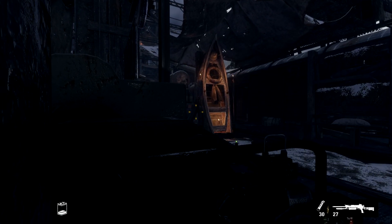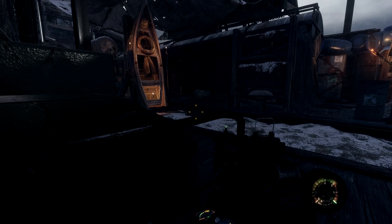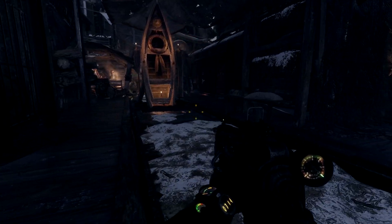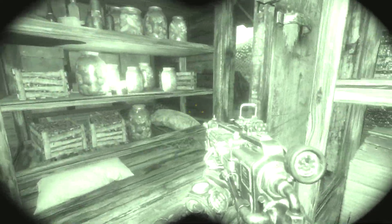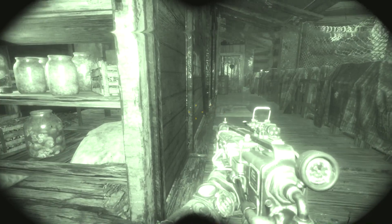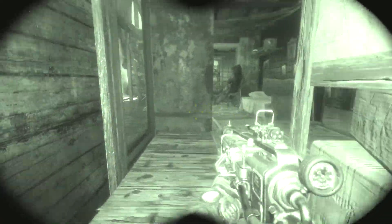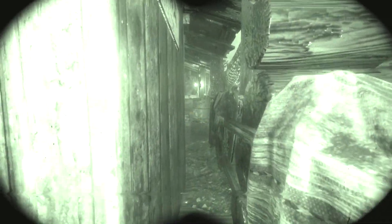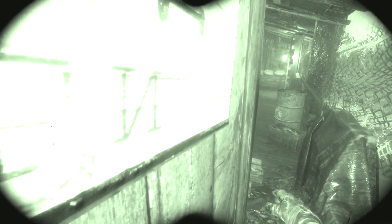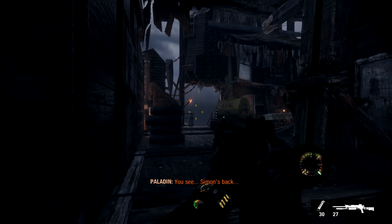We're at the back and we need to make our way towards the front of the bridge. Shouldn't be too hard to sneak across here. I'm glad we don't have to worry about broken glass anymore. We can probably slip through here. I like how one of the biggest advancements in this game is that you can now slip through small gaps, which means you can actually sneak around easier.